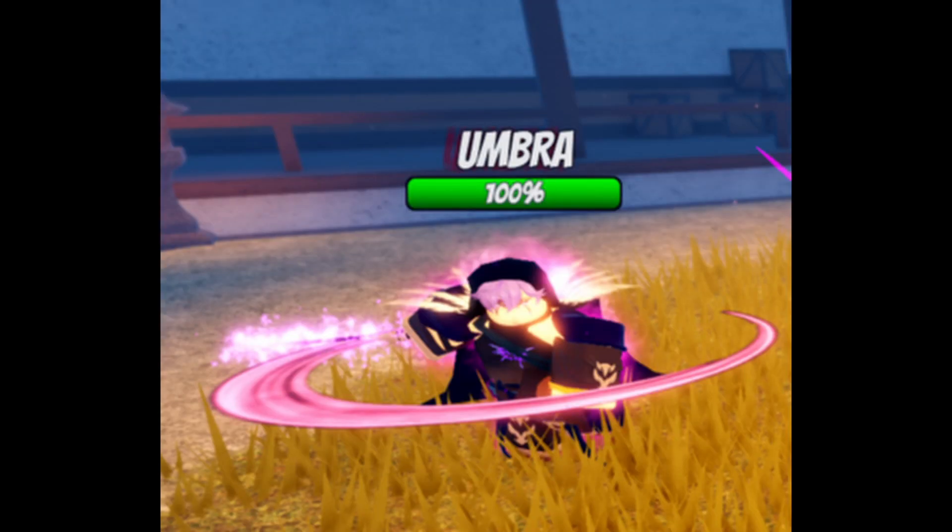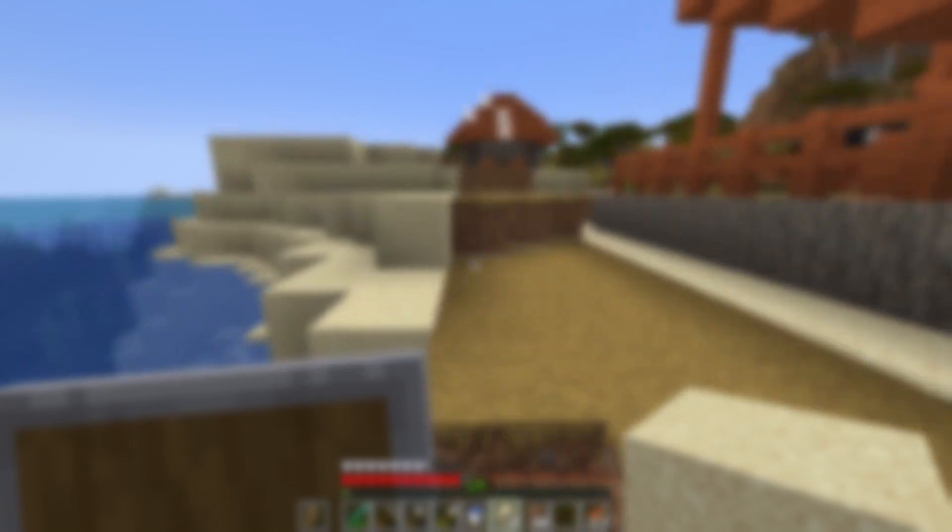The Umbra Boss NPC is who you fight during Part Two of the Umbra quest. He doesn't have a massive health pool, but he does a tremendous amount of damage if you're soloing him — so I advise bringing a few people. Once you kill him, he drops an Assassin's Mask and Ancient Sword, which you use to obtain Yoner Yasuo. One issue is that you need to do the Umbra quest twice if you want both specs, which is pretty time-consuming.